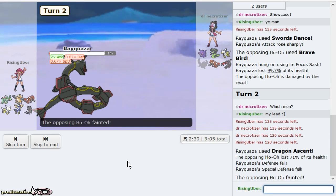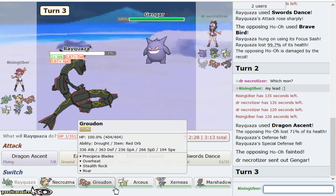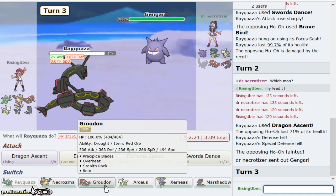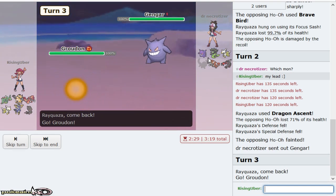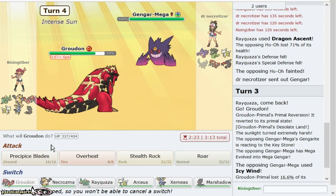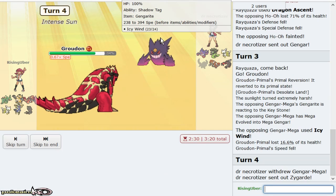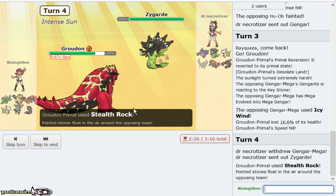Being able to get rid of Ho-Oh, which is an essential switch-in my opponent has, is pretty cool. Gengar's a problem though. I don't want to sack Rayquaza — I think it would be a nice sack for Yveltal, which is also a problem. I don't mind bringing in Gengar or Groudon here. We're going to go for Rocks. Even though it's Icy Wind, I kind of doubt it's Taunt, and Zygarde is a really solid play my opponent could go for.